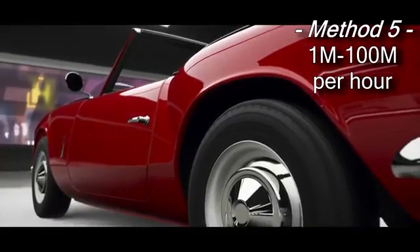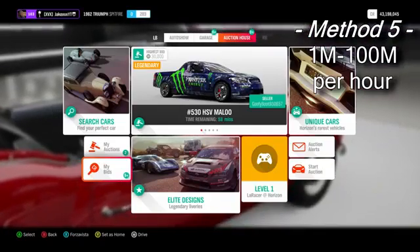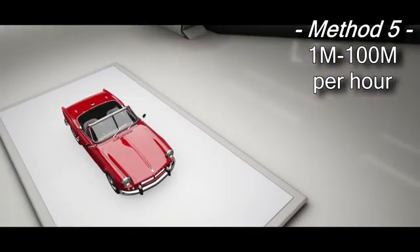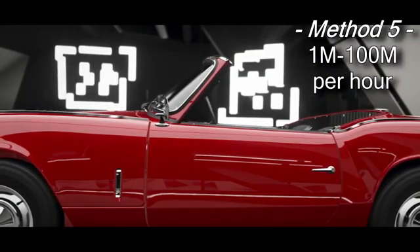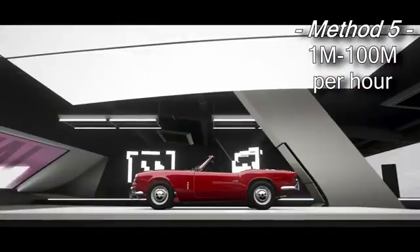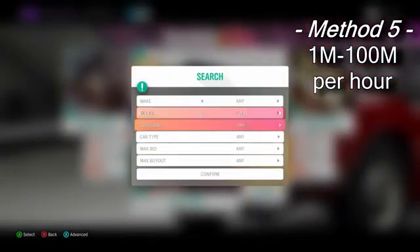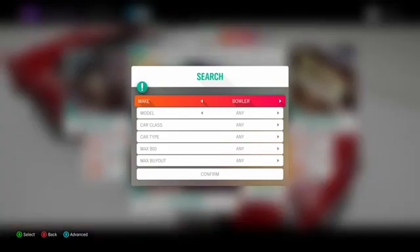There are two types of people who list cars on the Auction House. The first is someone who carefully lists their car at a fair price. The second — the ones we target — are people who just want quick money, don't fiddle with settings, or win a car from a wheel spin and list it straight away without checking the price. There are cars that get listed for an extremely low buyout price that sell almost instantly. This method is about spotting those, buying them, and reselling them for instant profit.